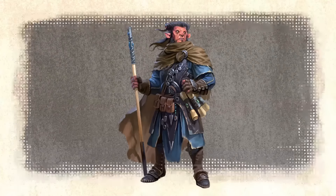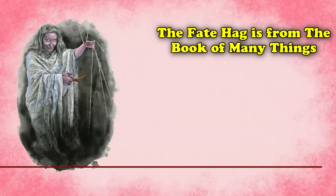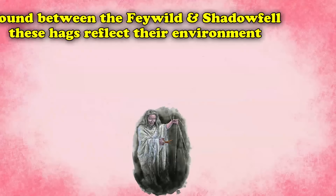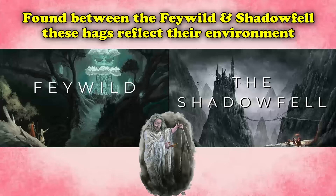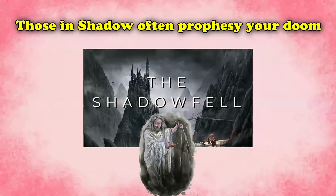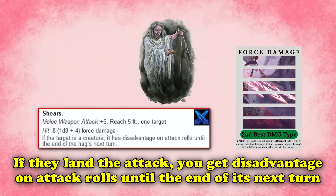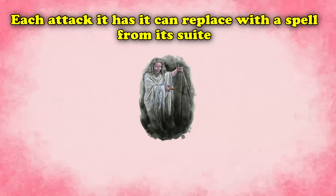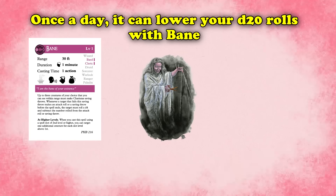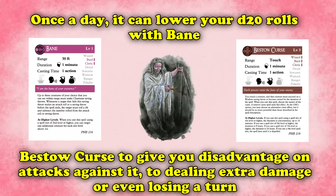Because they have no risk of harming allies with their damaging spells, and because they are very good at keeping you at a distance to beat you down with their Devastating Bolts, these hobgoblins very comfortably occupy the number 2 slot. Finally, serving your very destiny at the fates of Ancient Greece at number 1, we have the Fate Hag from the Book of Many Things. These hags live in or near crossroads to the Feywild and the Shadowfell. They can attack twice with their shears, dealing 1d8 plus 4 force damage, and any hit gives you disadvantage on attack rolls until the end of its next turn. They can replace each attack with a spell — once per day they can cast Bane to lower your d20 rolls, or Bestow Curse to disable you: disadvantage on attacks against it, extra damage against you, or even a chance to lose your turn every round.